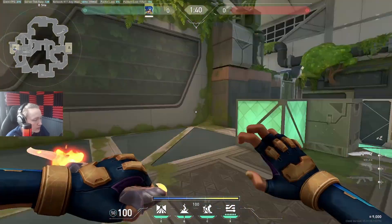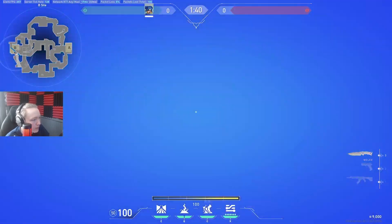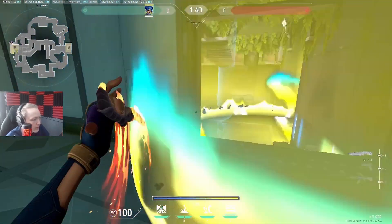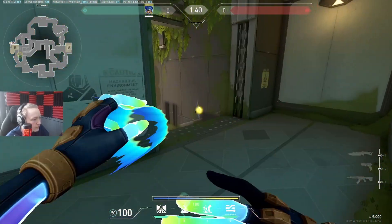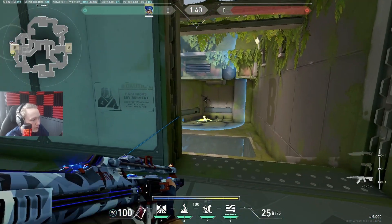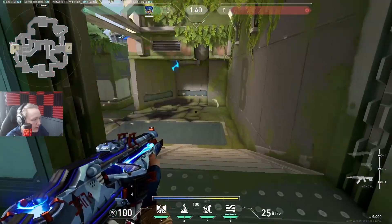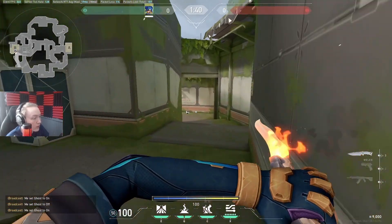I wouldn't recommend playing B Main because there's just not great stuns - there are too many angles to watch. If you want to play defensive on B Main you can use Fast Lanes to smoke them off a bit longer if your smokes go down. You can also play Terror pretty well - you've got some good stuns off this wall that stun all of site. You can also do it like this to stun all the back site, making a kind of square - that's the idea with Neon stuns.